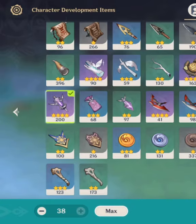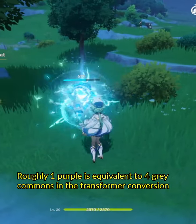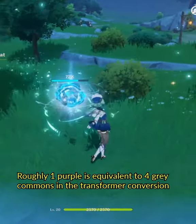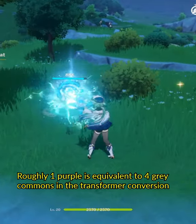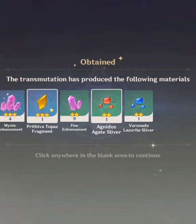Hey everybody, my name is Dale and today I just wanted to show everyone what would happen when you fill the Paramount of Transformer with the highest variety of materials you can. You only need 38 purples to fill the Transformer and the final reward is the randomizer, and it's the same as you can use in 150 minutes. So just use that instead of wasting useful materials. Thanks everybody, have a good one.